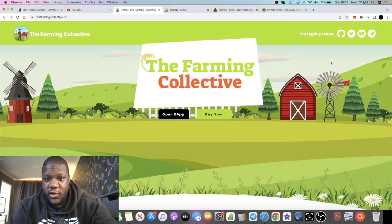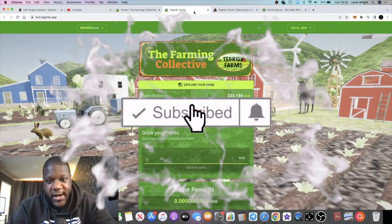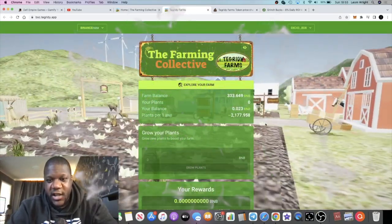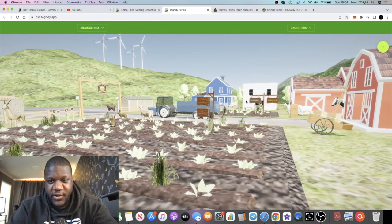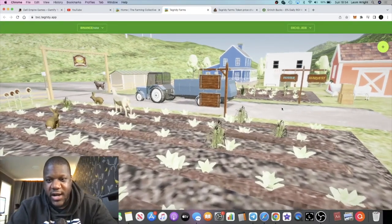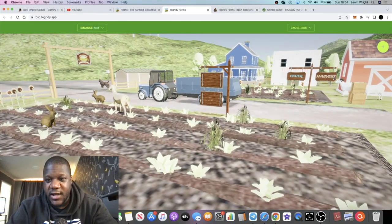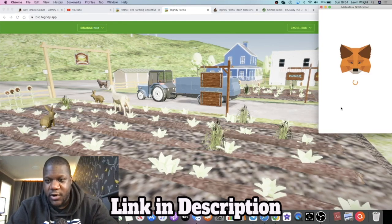It's Crypto Lightsaber back with another video. We're going to talk about the Farming Collective and their miner, which is the Integrity Farms miner — a virtual reality interactive metaverse-type miner. Let me just show you this. You can harvest, you can water your plants. These are your plants; you can walk around the garden. This is VR interactive. You can water your plants, which is re-hiring, you can harvest, take profit, and so on.